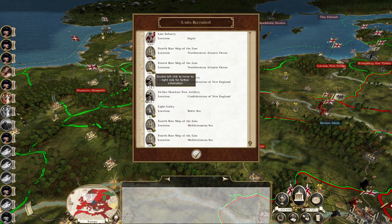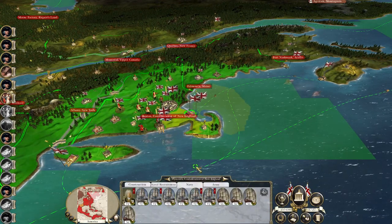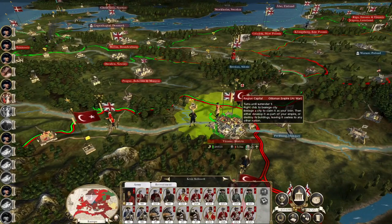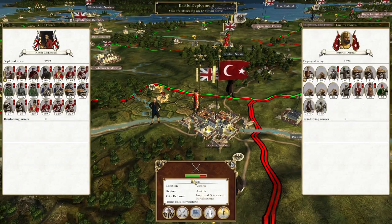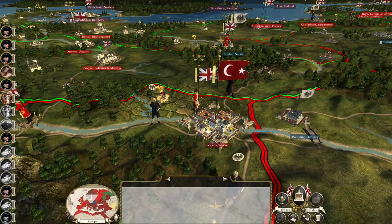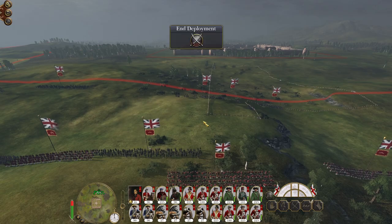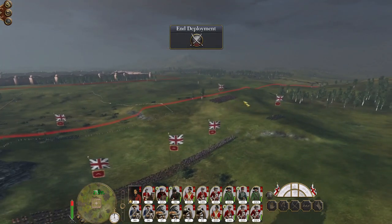Ships being recruited, more artillery being recruited, more troops being recruited - loads of stuff being recruited. I want to take this army under Kevin McDowell and hit Vienna. We've got a really cool army so let's attack the city. They've got a bunch of mortars but not a full garrison, so we need to blow our way in, be a bit careful, and the city will be ours. They might have mortars but we've got heavy horse guard artillery which will love these flimsy walls, and our heavy horse howitzers will love their flimsy people.